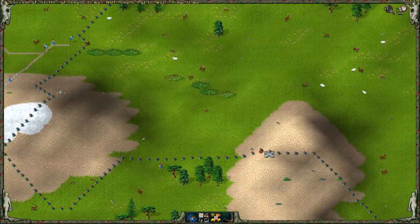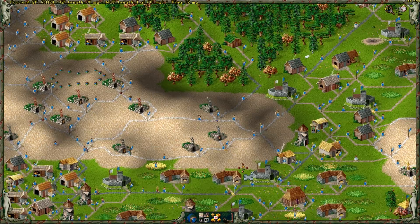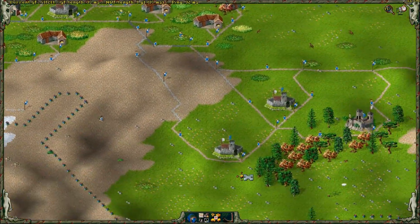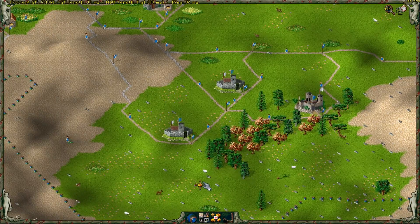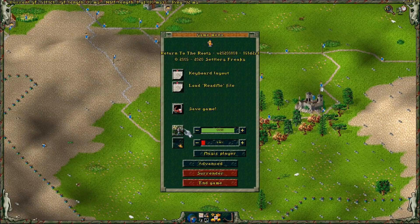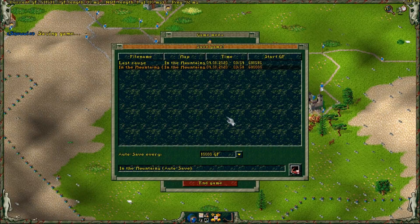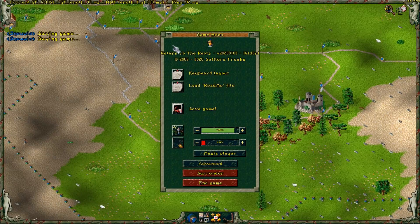Basically the game has no purpose anymore — you can build on, but there is no purpose anymore because there is no enemy. I would say save the game — 'lost cause,' which I still want anyway. In the mountains — save like that. It didn't say 'surrender' — I have surrender.